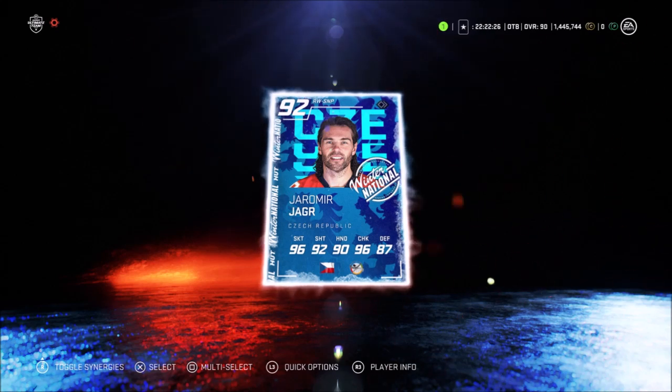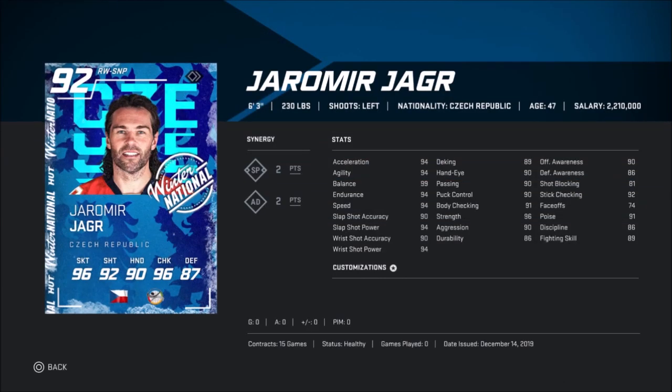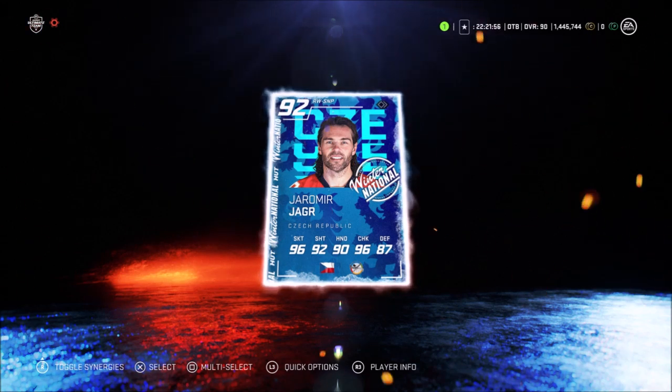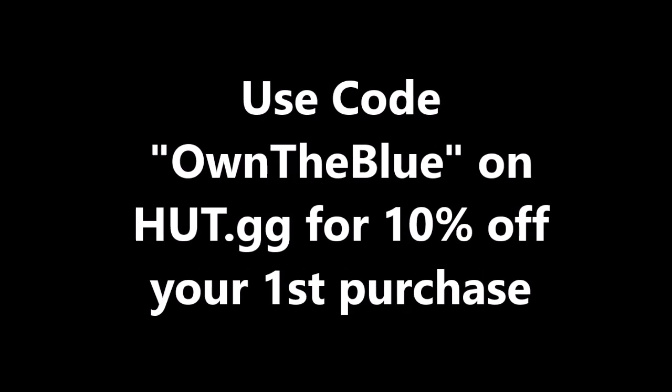Oh man, now what do I do? Do I keep Yager and just put him on the team, or do I get Datsuk? That is a crazy pull. Let me know in the comments section below what you think I should do — should I put Yager on the team or should I sell Yager and get Datsuk? I'll leave it up to you guys. This is all the Blue Gaming here, signing off — don't forget to subscribe, leave a like. Don't forget to use code OWNTHEBLUE on Hot GG for 10% off your first purchase.